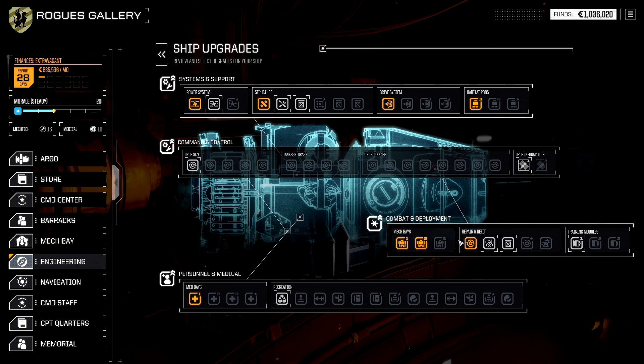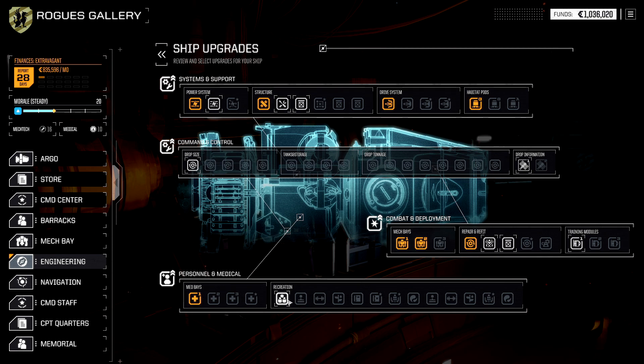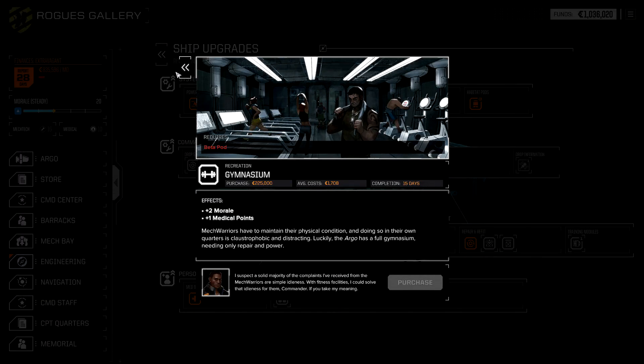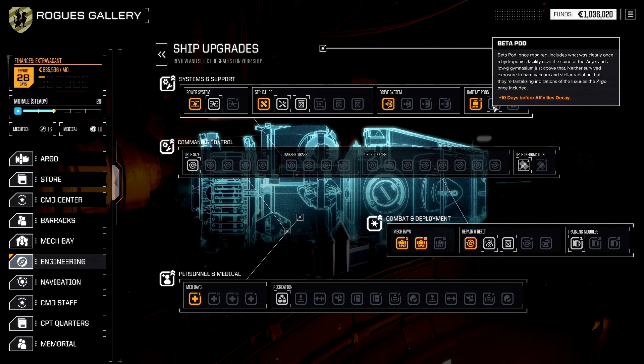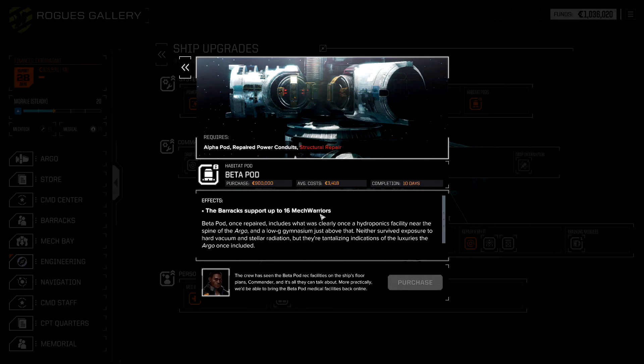Mech tech, honestly, once you have Mech Bay 2 and automation upgraded, there are higher priorities — almost everything is a higher priority compared to getting one tech point. After you get the lounge, you can get tech points while also getting morale and medical points with the higher morale upgrades. So it could actually be very beneficial to pursue the morale upgrades to unlock further morale upgrades, or, as I mentioned briefly, getting to beta pod sooner gives you more morale upgrades and an additional eight mech warriors.